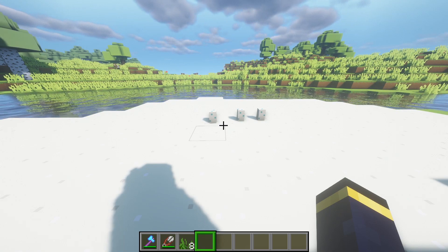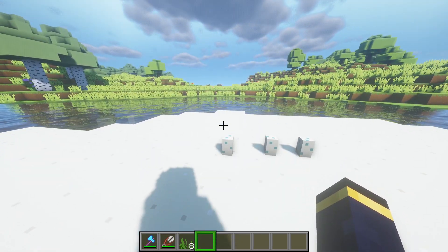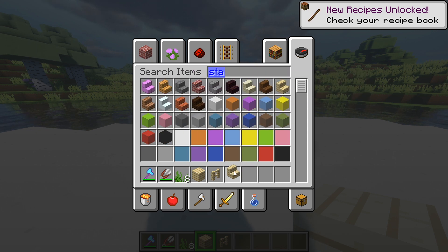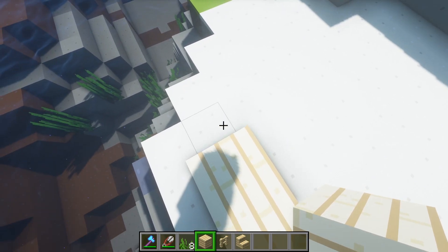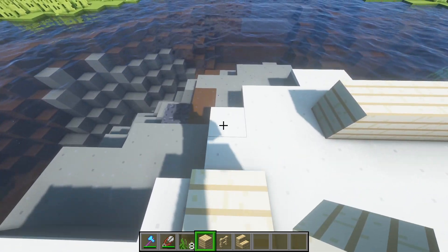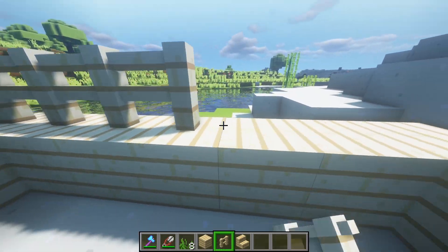You need to understand something: every hostile mob in the game will try to kill those eggs, so you need to protect them with your dear life. In order to protect them, I suggest you make a little enclosure. Take some blocks — let's take some fence. You might need some stairs as well, but just surround this area completely. Fences always help so nothing can jump over.